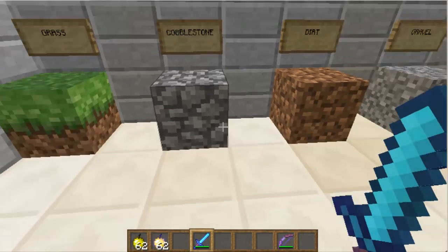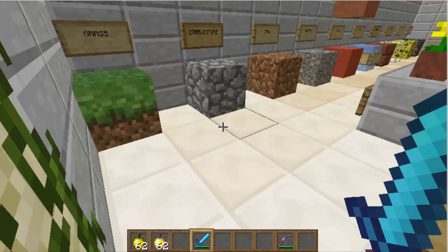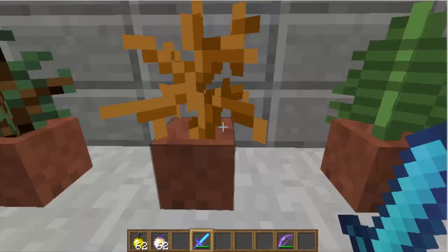Cobblestone — I don't know if it's the default or the alpha one. This is all the half. Here are all the plants and the pots.